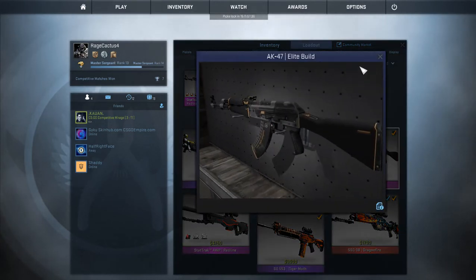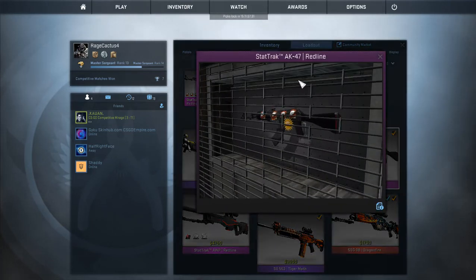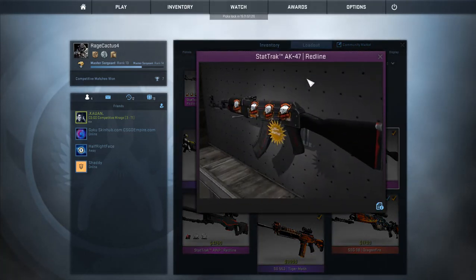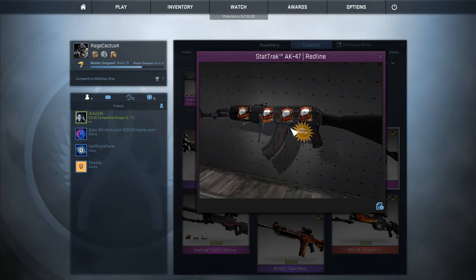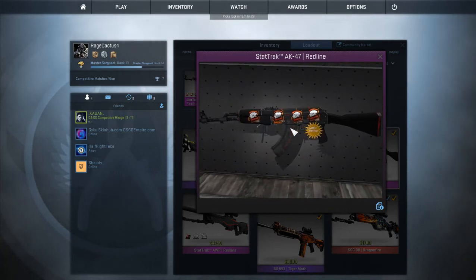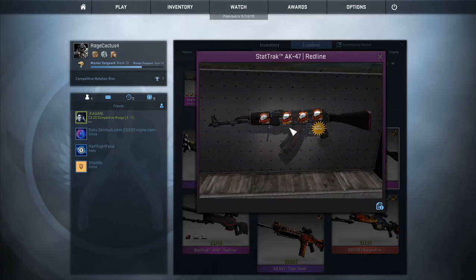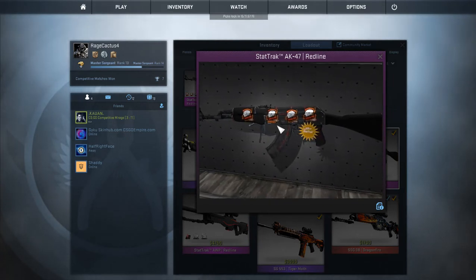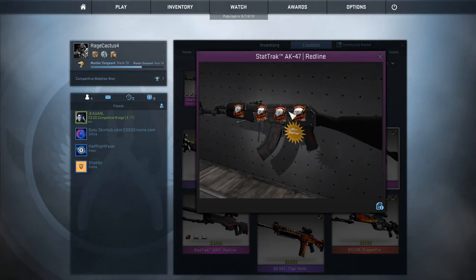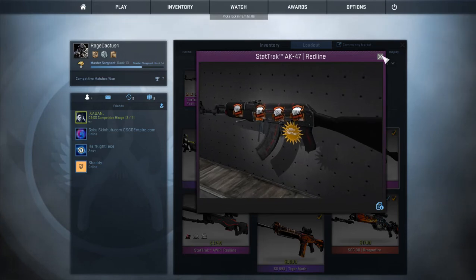For AKs, I have the Elite Build — which it's crazy how many of those get sold. Then I have the AK-47 Red Line with all those stickers — I literally love this skin. Almost every single time I die people pick it up, which is crazy. I have 365 kills on it because I probably use the AK the most. I just love it, it's such a good weapon.